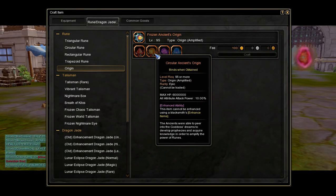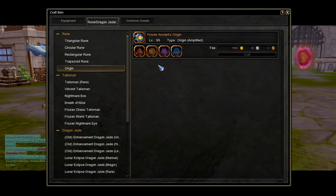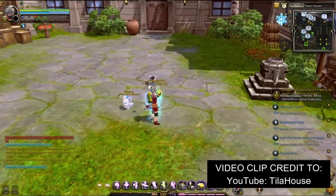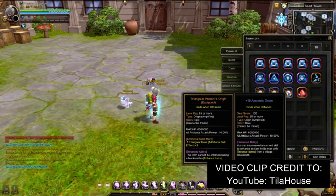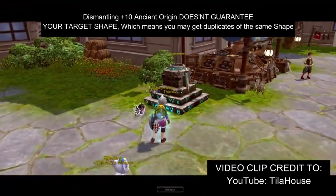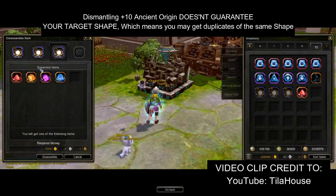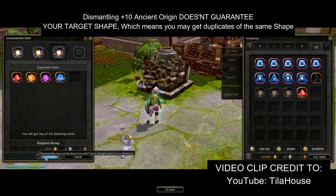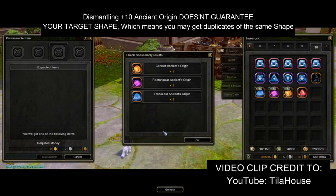Once you've got one out of four of these Ancient Origin shapes, you will need to get the other three to be able to craft the Frozen Ancient Origin. You will need to get an Ancient Origin again, then enhance it to plus 10, and dismantle it to get a new shape of Ancient Origin. Do this process until you've obtained all four different Ancient Origin shapes. Important note: dismantling a plus 10 Ancient's Origin doesn't guarantee that you will get your target shape, so it is possible to get a duplicate of the Ancient Origin shape that you already have. Once you've obtained all four different Ancient Origin shapes, you can now craft the Frozen Ancient's Origin in the Blacksmith NPC.